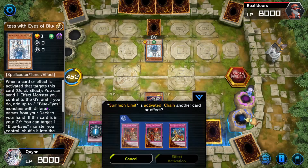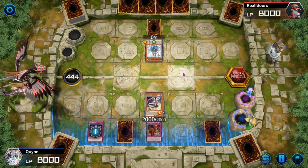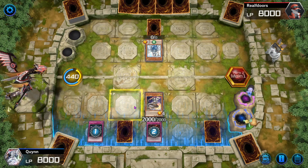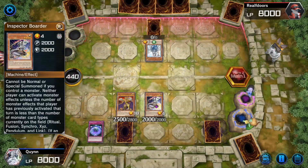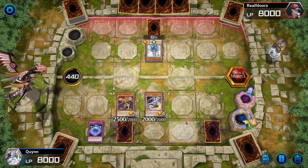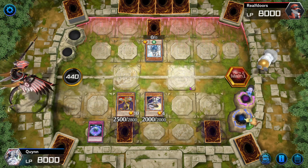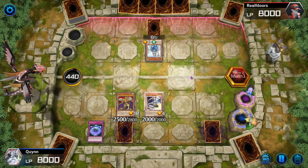I see their stupid Priestess. Priestess is the bad one — Priestess is not Maiden. We'll flip Sanguine as well. They also can't activate any monster effects because Scarlet Sanguine says that they cannot.